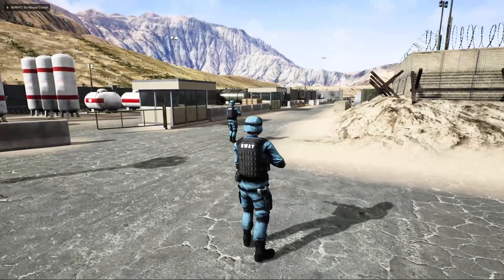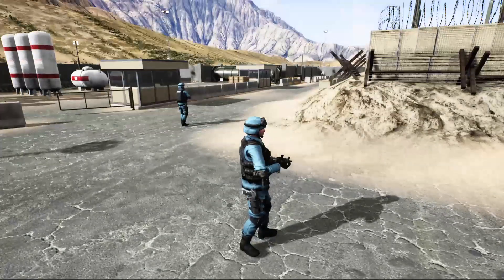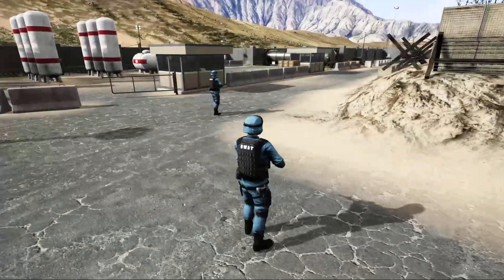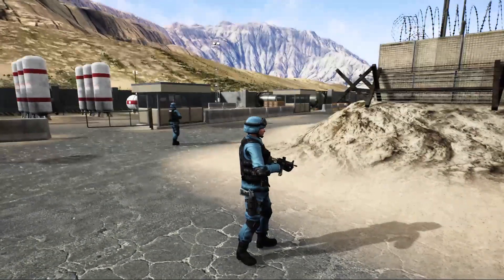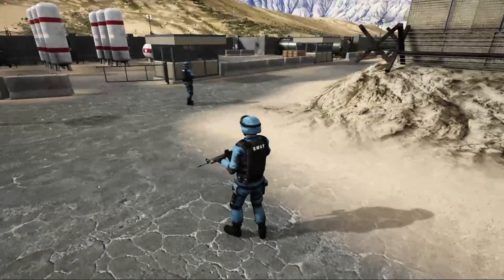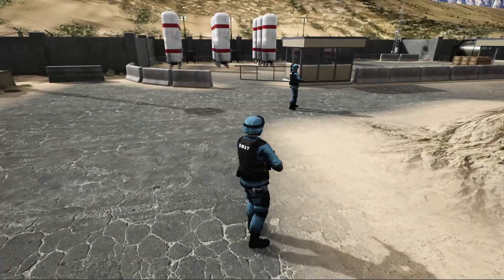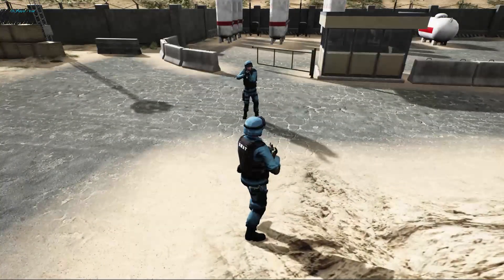Hello everyone, welcome back to my Unreal Engine third person shooter series. Today I am going to add AI perception abilities for the NPC characters. When I go within this NPC character's sight radius, he will start aiming at me.